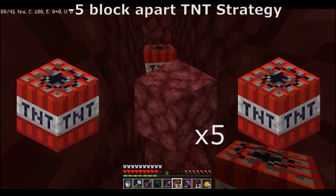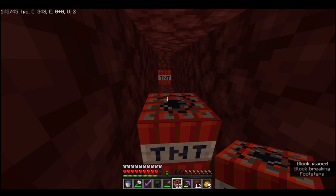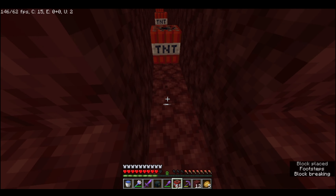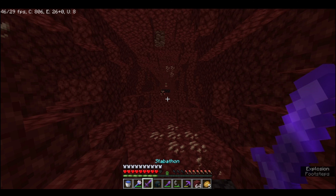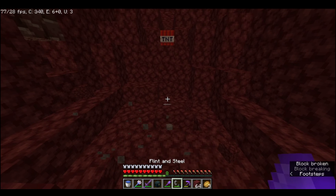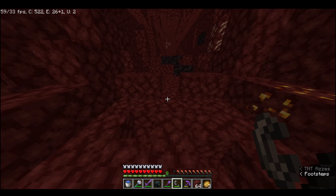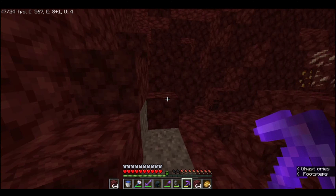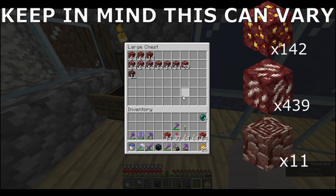The last strategy for TNT is by placing the TNT five blocks apart — one, two, three, four, five, place a block, one, two, three, four, five, place a block. The advantage of this tactic is that you won't really have that many problems with lava. But the main issue is that you've got to keep relighting the TNT because the chain reaction won't work as well. This is from the five-block-apart TNT strategy.